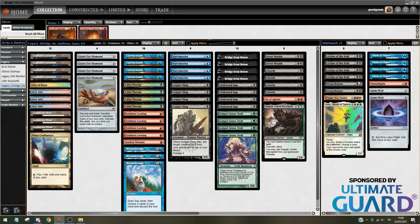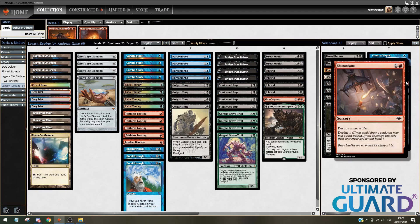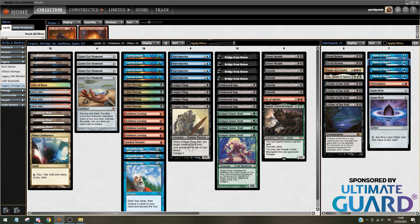The sideboard is an interesting one. There's the Dread Return, Flame-Kin Zealot, and Iona package, which comes in against faster decks like Sneak and Show and Ad Nauseam Tendrils. Then you have Leyline against other graveyard decks. Finally, you have Shenanigans, Chain of Vapor, and Lotus Petal for matchups where you want to fight hate pieces like Blood Moon. Basically not sideboarding against Delver — that's what I expect today. Let's head into Legacy League.